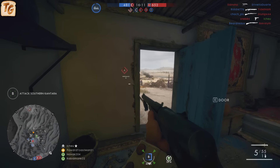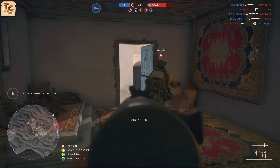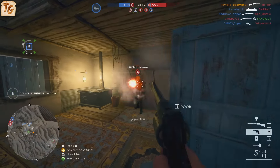The Auto-Loading 8 comes in three different variants: Factory, Marksman, and Extended. Two of the variants, the Factory and Marksman, are quite similar, with the Extended variant being a bit of an outlier.